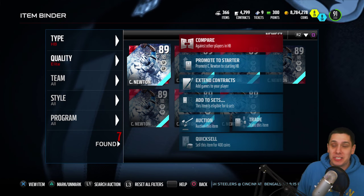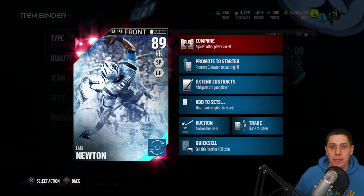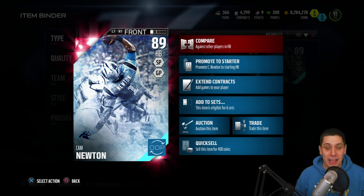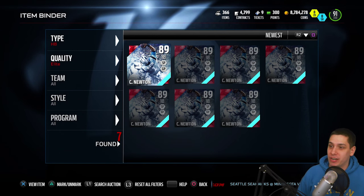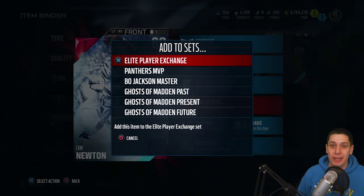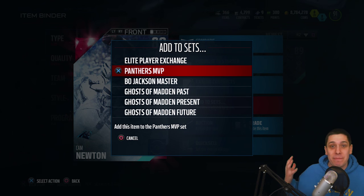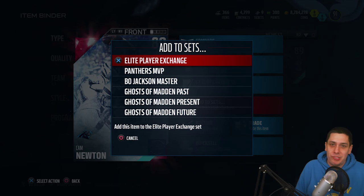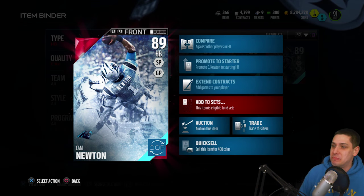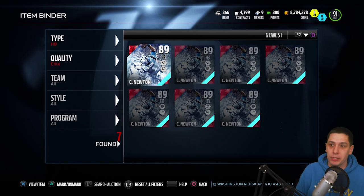So basically that was extremely frustrating, because if you were trying to do a set like the Ghost sets, you need elite out-of-position players, and the set said 'any elite out-of-position player.' You'd think Cam Newton out-of-position would work, but it didn't. So after I put out that video, a couple of people sent it to some EA developers, and thankfully we got this thing fixed. Now if you go in and check out halfback Cam Newton, he is eligible to go into the ghost sets, the Bo Jackson master set, and the Panthers MVP set.